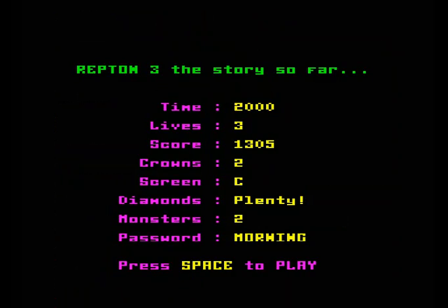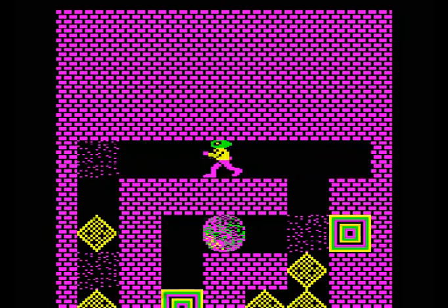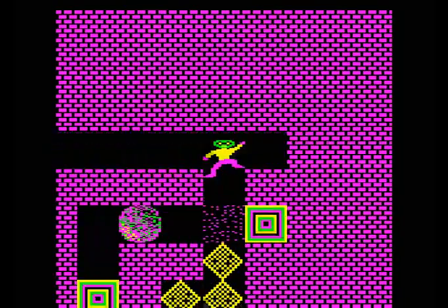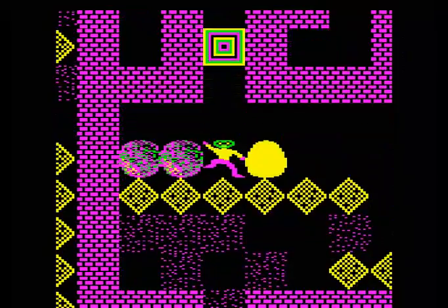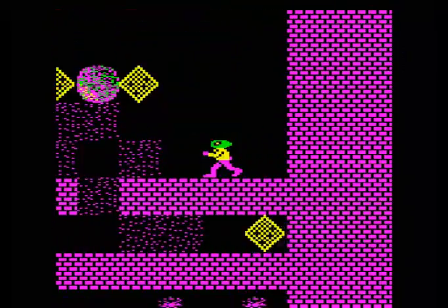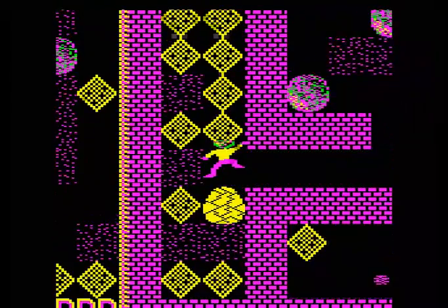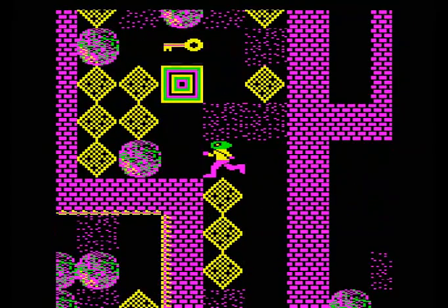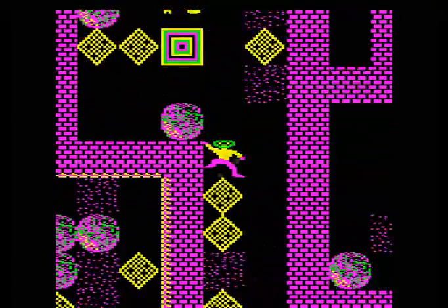We'll go on to the next level and introduce some new things. This one's called Morning. You can see at the bottom of the screen we don't have very much time - a thousand units of time is equal to about one minute. Here's a new thing: a teleporter. When you go through the teleporter you get a nice special effect and you end up somewhere else - there's no way to tell exactly where you're going to end up. That monster there is pretty simple to deal with, but this one's a bit more tricky - I'm taking quite a risk here because they are quite unpredictable.